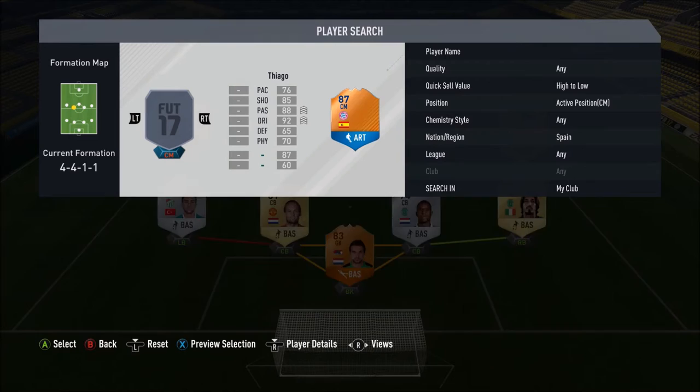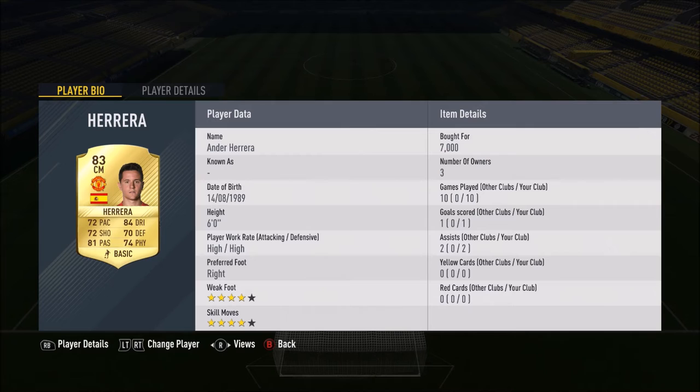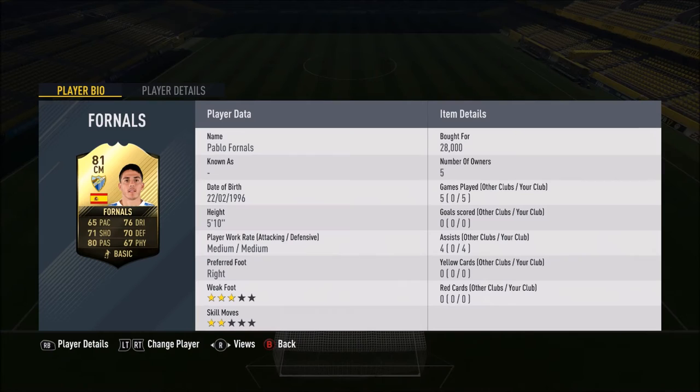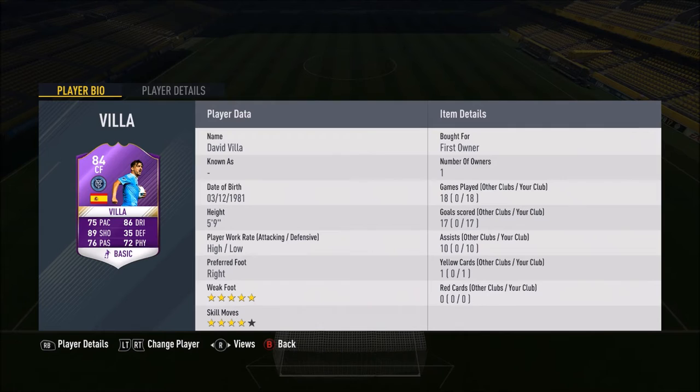Two centre mids: on the right we go for the in-form for Villarreal, and on the left Ander Herrera from Manchester United, his upgraded 83-rated card. 72 pace, 81 passing and 74 physical, 6 foot tall, high/high work rates, 4-star weak foot and 4-star skill moves. He got 1 goal and 2 assists in 10 games. I really like Ander Herrera in real life and FIFA. Then we've got Pablo Fornals - comes out of packs as a CDM but better as a centre mid: 65 pace, 76 dribbling, 71 shooting, 80 passing, medium/medium work rates, 3-star weak foot and 2-star skill moves. That 80 passing showed with 4 assists in about 5-6 games - absolutely fantastic.